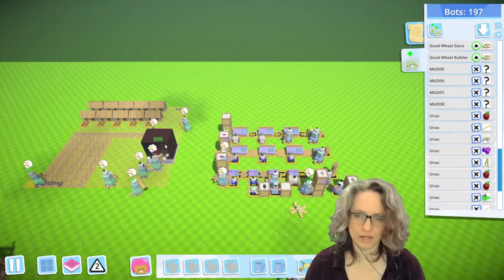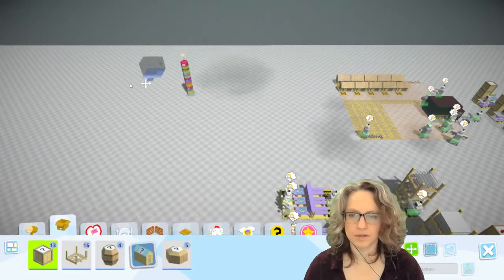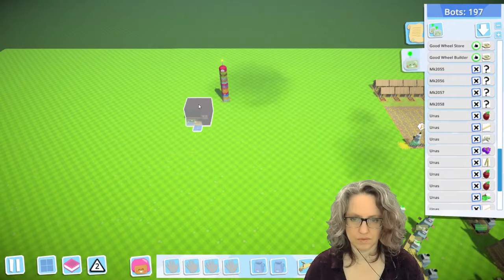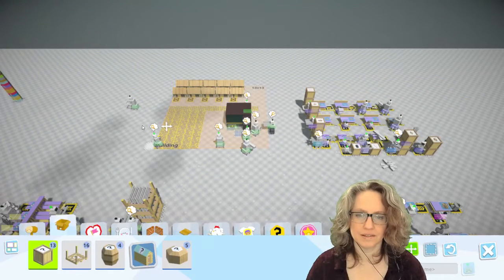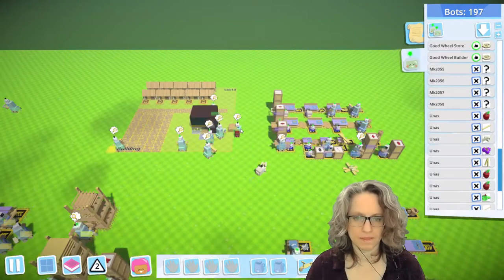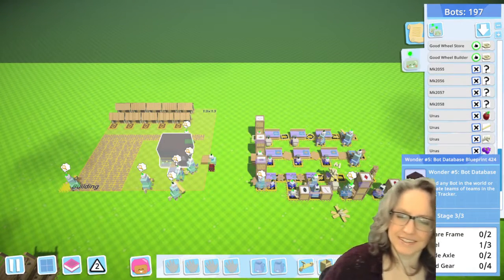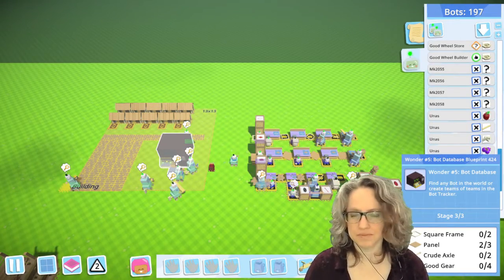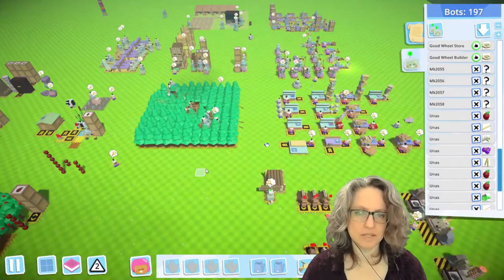I gotta surround it in a fence and everything too. I'll put it over here by the totem. Oh no, it's got another layer to it — stage three of three. Okay, whoops. I'm so excited. In the meantime, we can make a sheep shearer.